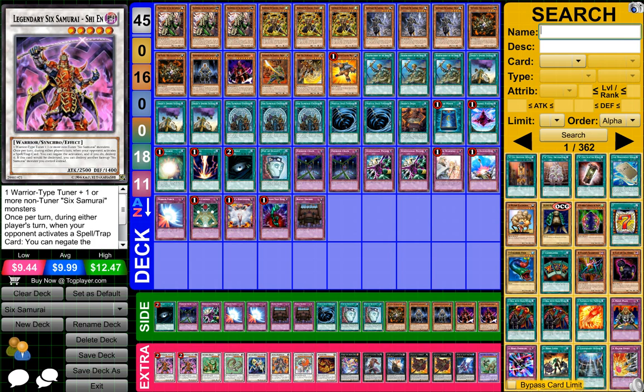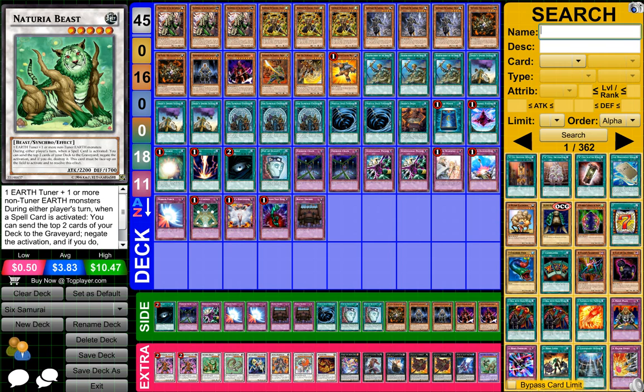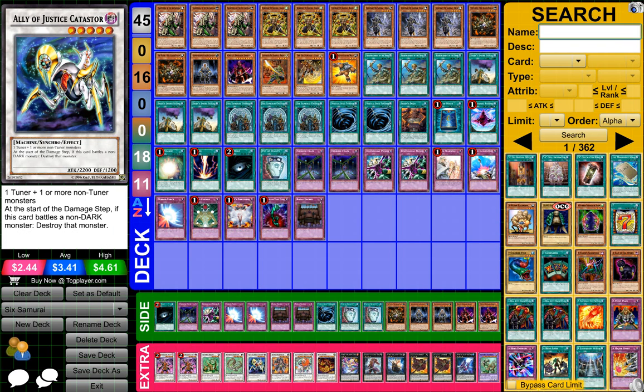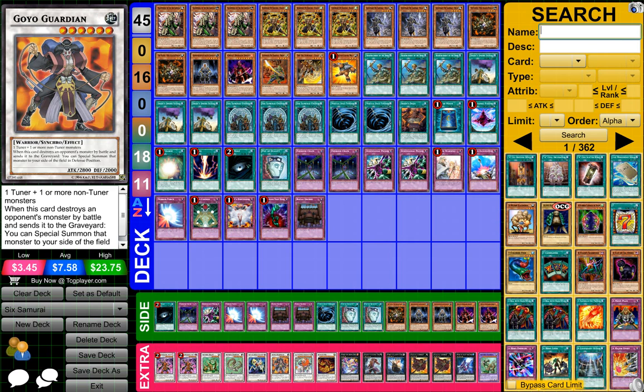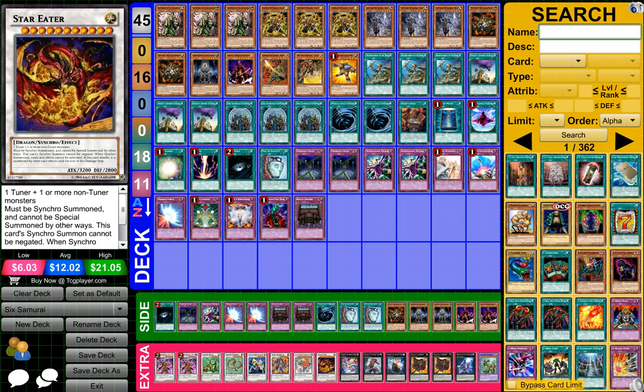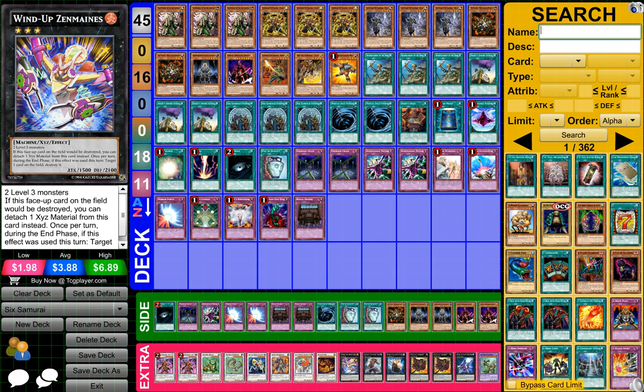For the extra deck, I got 2 Legendary 6 Samurai Shin, 1 Natron Beast, 1 Natron Barkanon I think, 1 Ally of the Justice Caster, 1 Goyo Guardian, 1 Leo the Keeper of the Sacred Tree, 1 Star Eater, 1 Wind-Up Zenumatees I think.